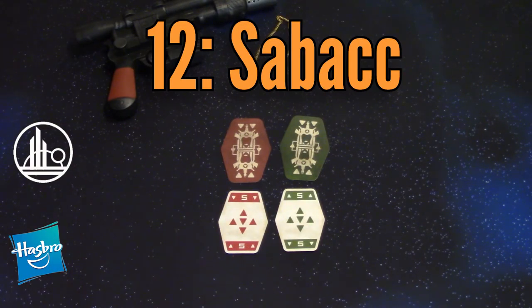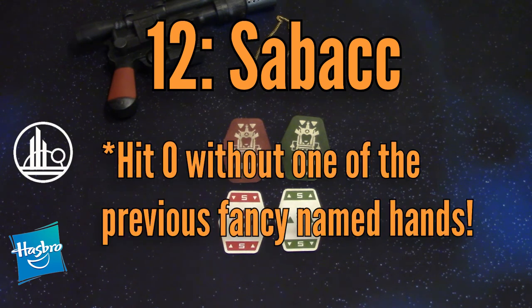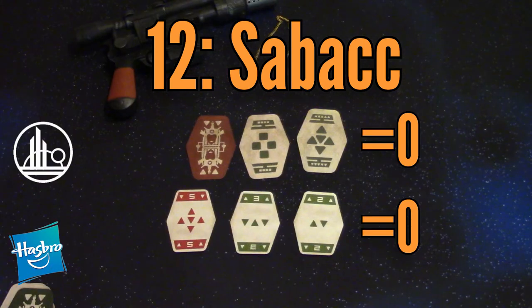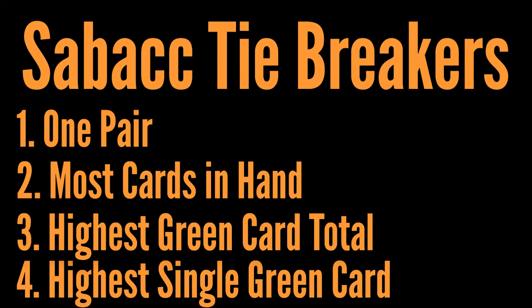Under the named hands is Sabacc — Sabacc is just when your cards equal zero. There is a ranking within this: if multiple people hit zero, best is if you have a pair in your hand, below that is who has the most cards, and if that's still a tie, it's who has the highest value of cards. So if your cards equal zero and there's a tie for most cards and also a tie for having a pair, you add up all your positive value cards and whoever has the highest result wins. If that's a tie, the win goes to the player with the highest total single card value — so a 10 beats someone with an 8. This is kind of the reverse of how tiebreakers work for all the other named hands, which went off the lowest card.